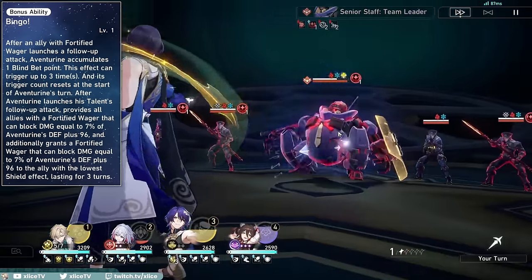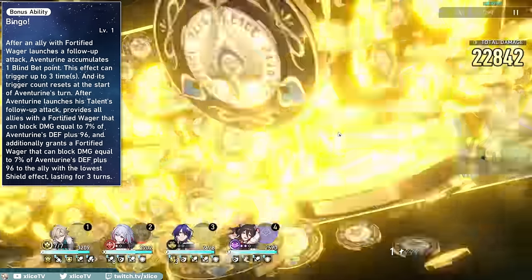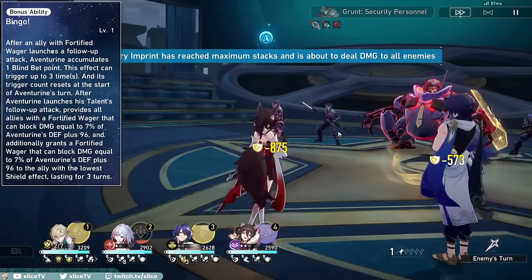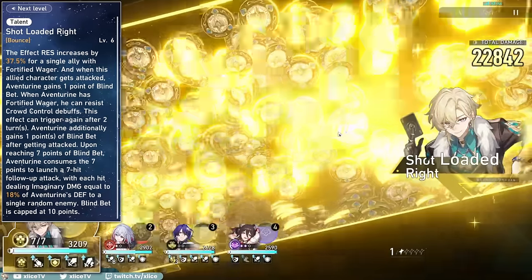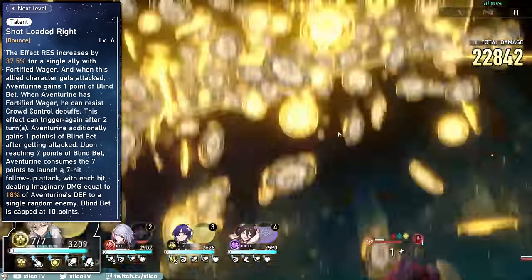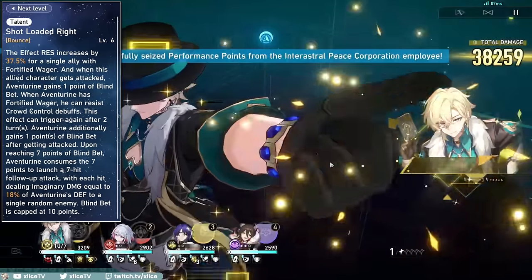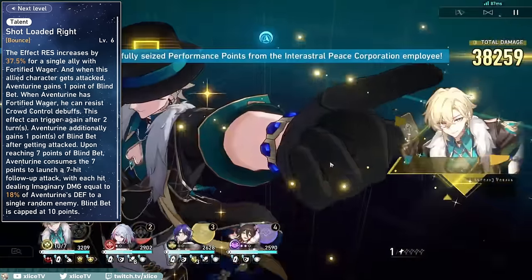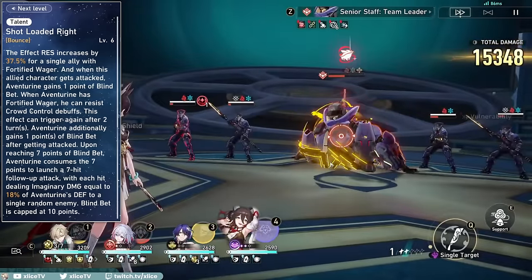Second is from his A6 trace, Bingo! If an ally with his shield deals a follow-up attack, Aventurine will also get one Blind Bet stack, but this can only happen up to three times per Aventurine's turn. His A6 trace also provides a mini extra shield when his follow-up attack activates, giving about 25-30% of his skill's overall shield to everyone and doubling it for the ally with the lowest shield. Blind Bet can overcap up to 10 points and will overflow after his follow-up attack, possible with enemies launching AoE attacks providing 2-4 stacks instantly, or with his ultimate.